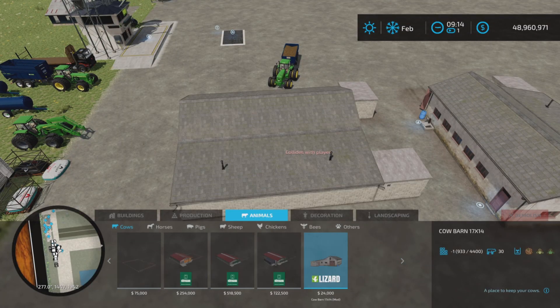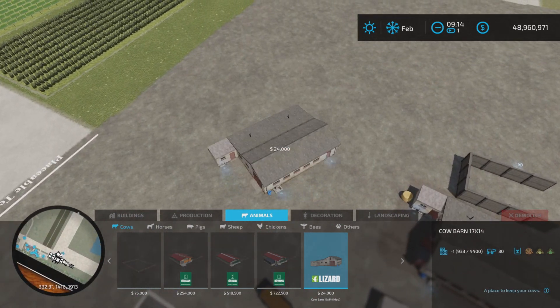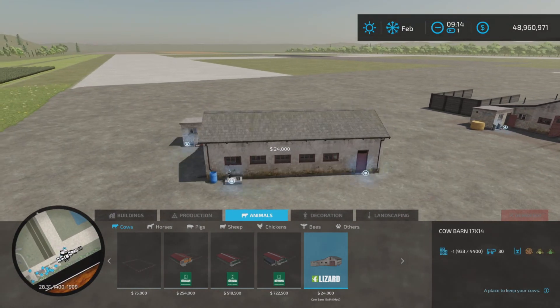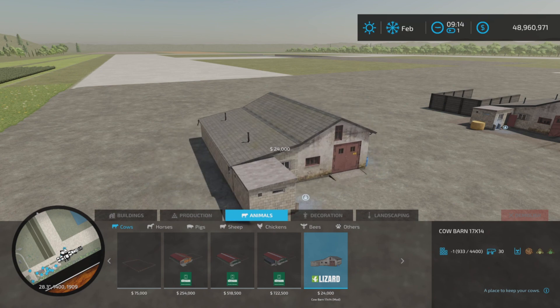Under Animals and Cow Barns is where you'll find the cow barn. It spins around like this, no alternate colors. It will hold 30 cows and uses 19 slots on console.